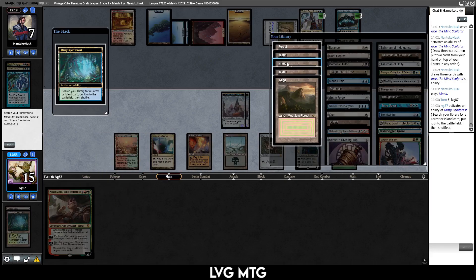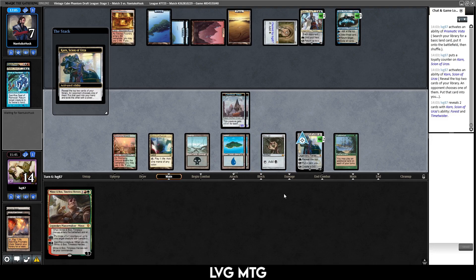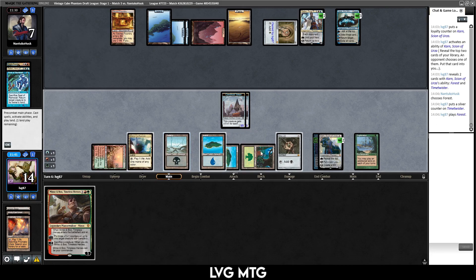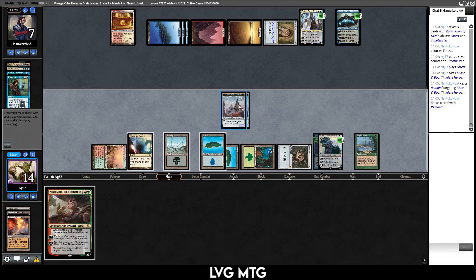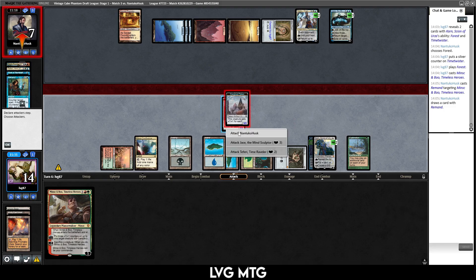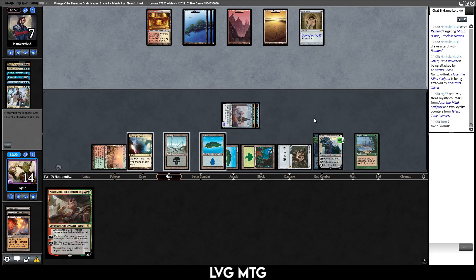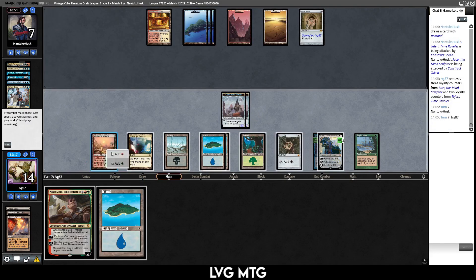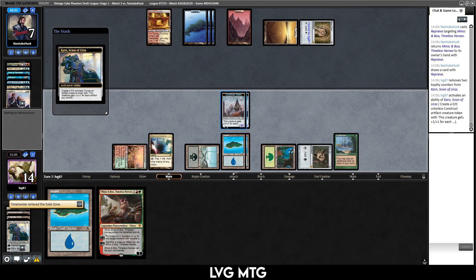I think I'm gonna fetch, get an island, use this to get another island, or plus this — we find a cheap artifact, that would be good. We revealed Forest and Time Twister — well, not that exciting. Give us the Forest, play that, and Minsc and Boo. Do they have a counter for this? Remand — okay. Well, in the case of Remand I think the plan is to just attack Jace and attack them, or the Fairy. I think I'd as well take out the Fairy too. Both their Planeswalkers are down. Let's just don't do anything — let's try again.